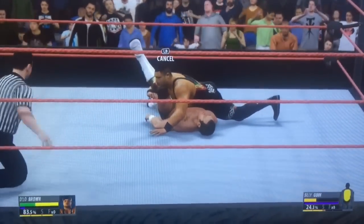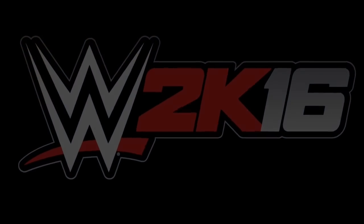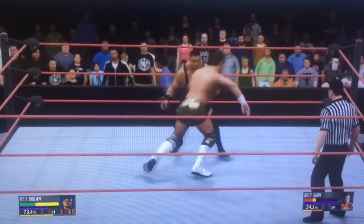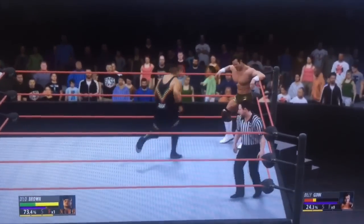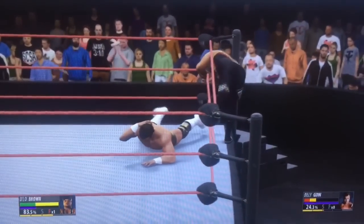The footage shows off D'Lo whipping Billy Gunn into the corner, where he then hits him with a flying forearm, which causes him to fall to the ground. Then as D'Lo goes up top, once again just like last year, we see the opponent roll over into the opportune position for D'Lo to hit the Lo Down, which, like most top rope moves, has the option to go straight for the pinfall.